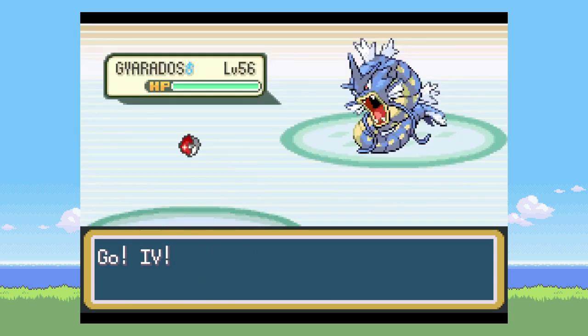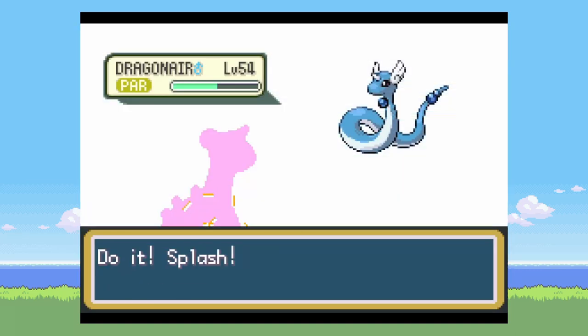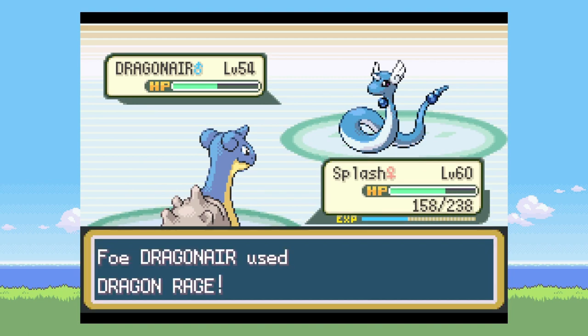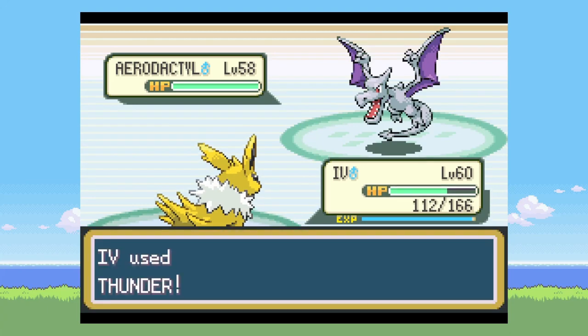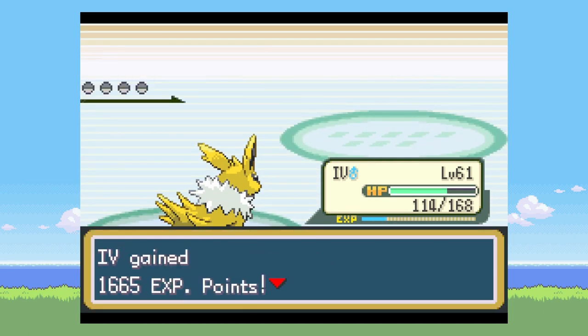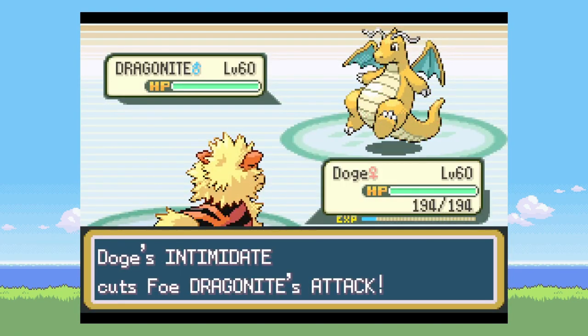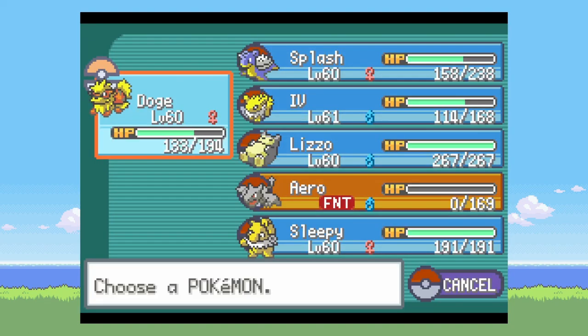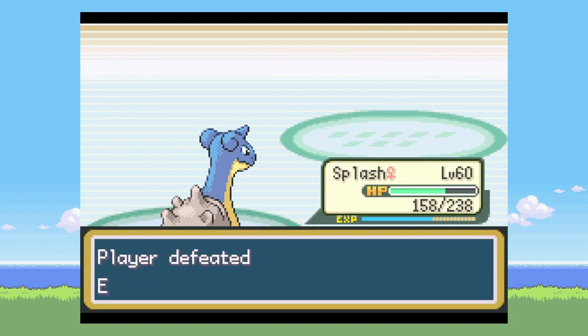On to Lance. He leads with Gyarados and I go for a Thunder — I go for another Thunder and get a Paralysis, which is really good. It gets a Shed Skin cure and I'm down 80 HP from two Dragon Rages. I switch in and go for a Thunder which takes it out. I go for Thunder again and get the crit and the kill, which was really cool. I go into Arcanine to get the Intimidate off — it goes for Hyper Beam, I take the free switch into Lapras, and go for Ice Beam. It goes for Safeguard, which is four times effective, so I win.